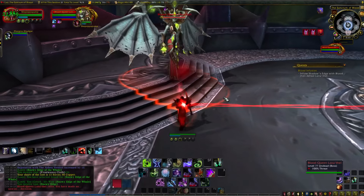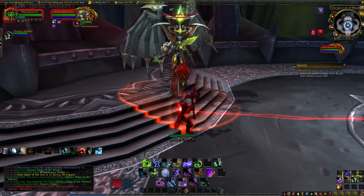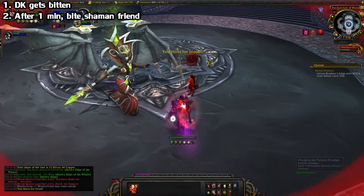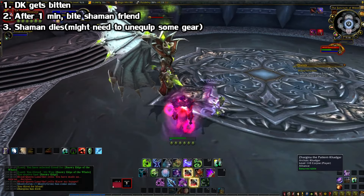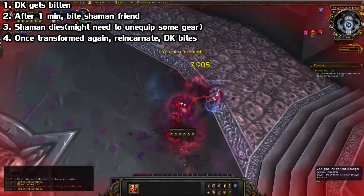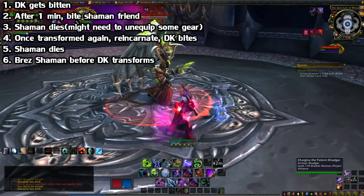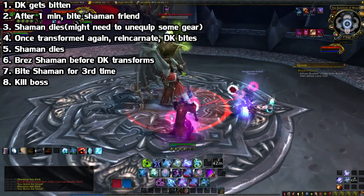This is where the tip comes in. If you're a Death Knight, you can do it with just one other person, as long as that person is a Shaman. What you do is: you get bitten, and after a minute you transform, then you bite your Shaman friend. Then your friend has to die, and once you transform for a second time, they reincarnate and you bite them again. They die once more, and then right before you transform, you Battle Res your friend, bite them a final time, and then kill the boss. And that's Blood Infusion with two people.